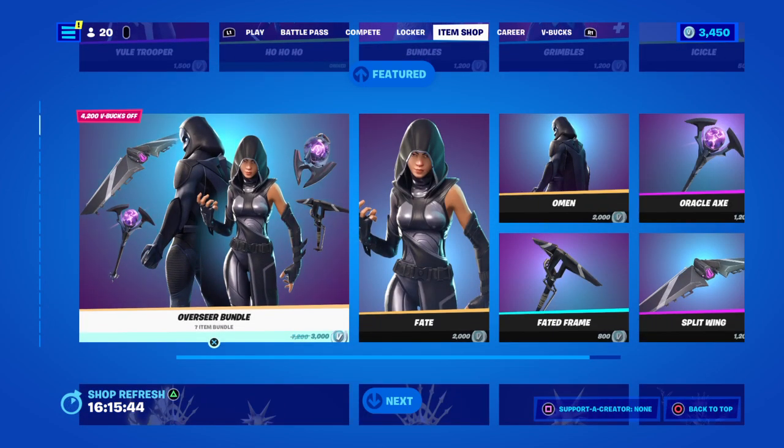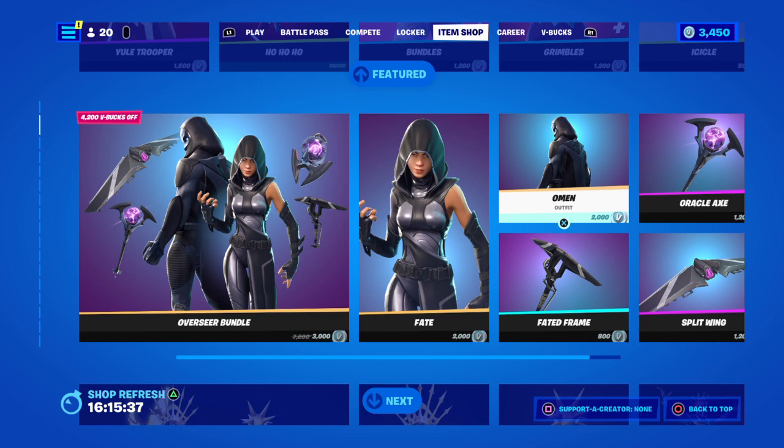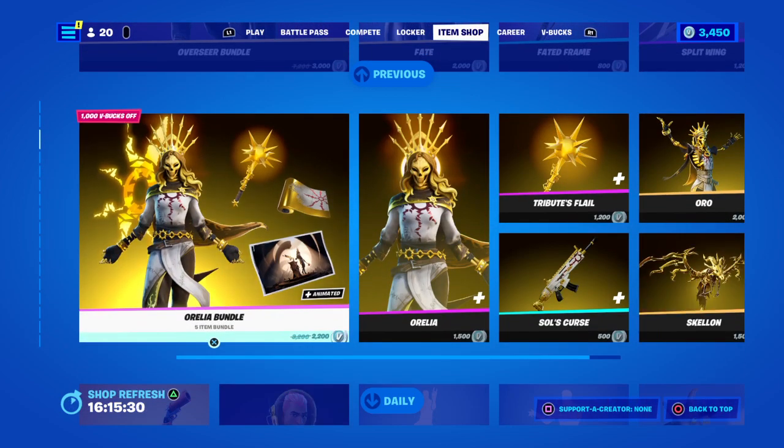Then we've got the Overseer Bundles. Bat for 3,000 V-Bucks, Fate for 2,000 V-Bucks, Housel for 800, Homens for 2,000 V-Bucks, Oracle Axe for 1,200 V-Bucks, and Split Wing Glider for 1,200 V-Bucks.